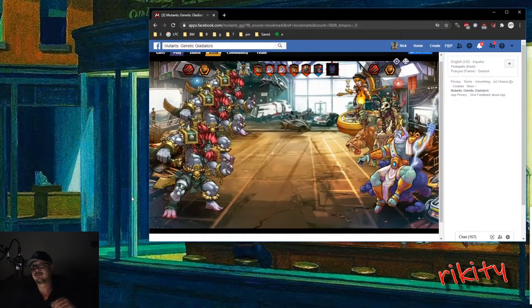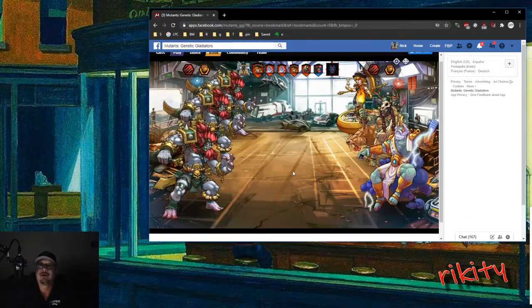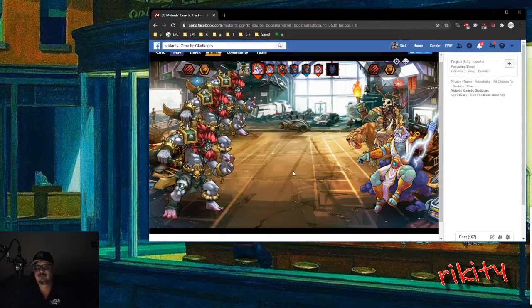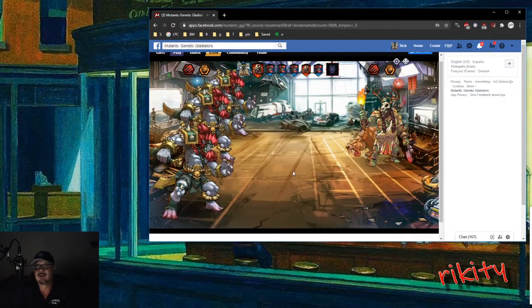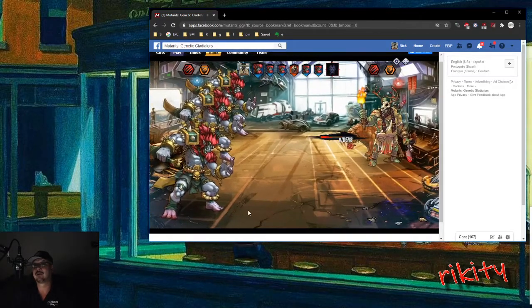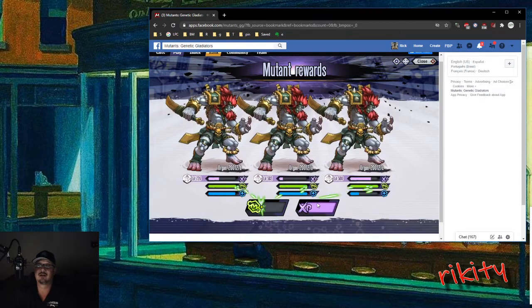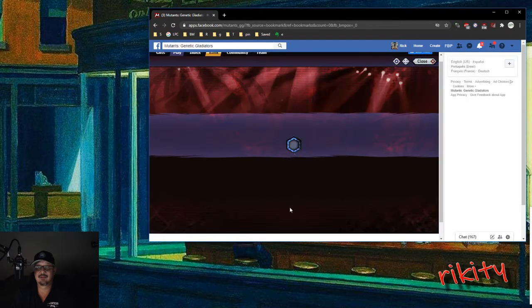It would be cool if they let you save a fighting team so you didn't have to select them every time — maybe have two or three presets you can just click: team one, two, or three. I would have a three-glubber team, a three-ergan team, or two-glubber-one-ergan. It'd be nice to not have to do so much clicking to fight. I doubt any programmers are going to watch this, but if you are, it would be cool to do that. Alright, two leveled up.